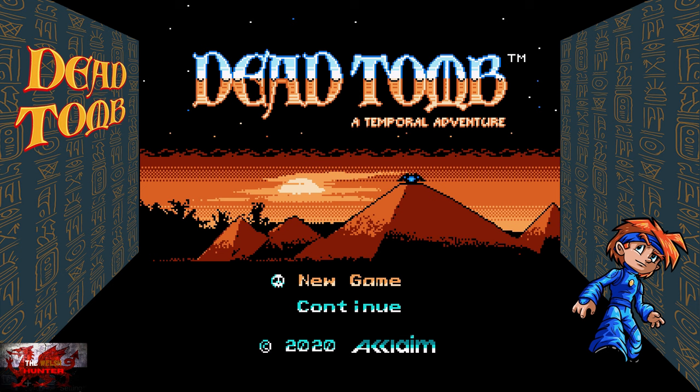As for achievements, this one is — well, it's easy, okay? It's very easy. We've just got to do certain miscellaneous tasks, go to a couple of places, and the full 1000G will be yours in probably easily a little under five minutes.